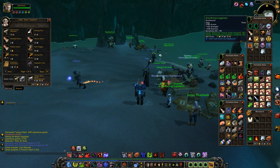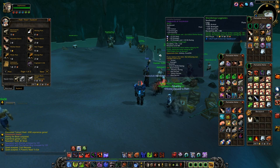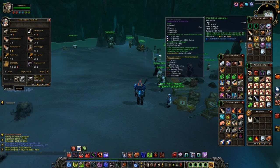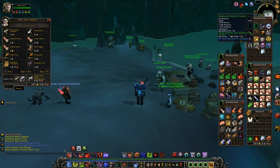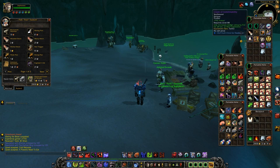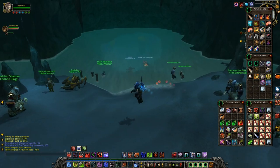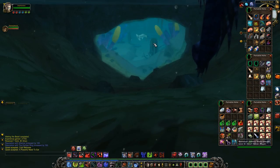I sort of feel like I want to be checking these items to see if the greens are better than my epics. In some cases they sort of are, just because they've got mastery. Yeah, that's weird isn't it - mastery. It's very weird. I think it's going to be one of those stats where you either get it or you don't. You need a fucking spreadsheet to work stuff out.